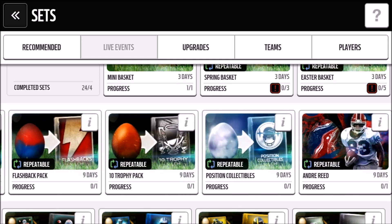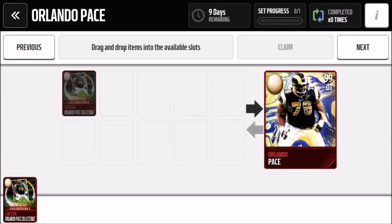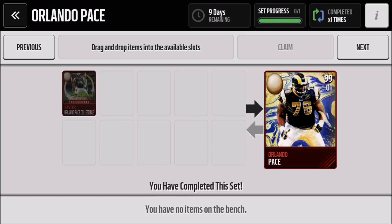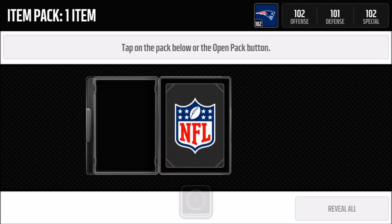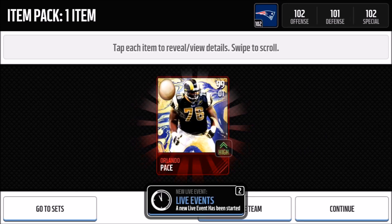The first two eggs that ever hatched were these two tie-dye blended up looking colors, and as you can see the first one was Orlando Pace and Andre Reid. I actually got lucky in my Easter morning basket bundle — I actually pulled Orlando Pace — so we're gonna go ahead and collect this and claim him and see his stats. 99 overall offensive tackle.